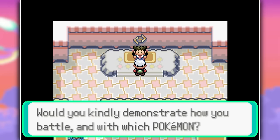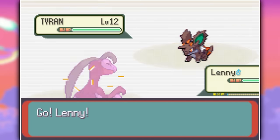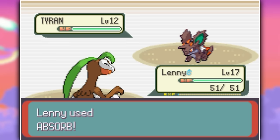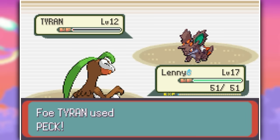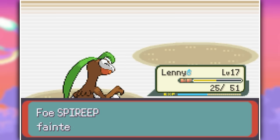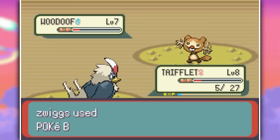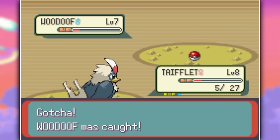We immediately get to check out his powers against the first Gym Leader, Roxanne. I'm glad I picked the grass type because this made the gym a cakewalk. We take out the first two Pokemon, Tyrants, with Absorb, as well as the last Pokemon, Spear Reap. Then we do some learning in the trainer school and get a free Quick Claw. And we capture the best Pokemon of all time, Wudoof, in Rustorf Tunnel.